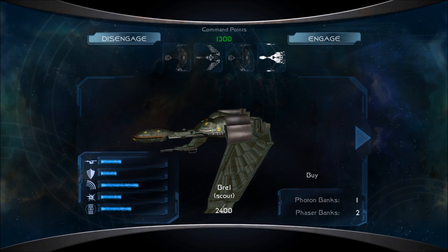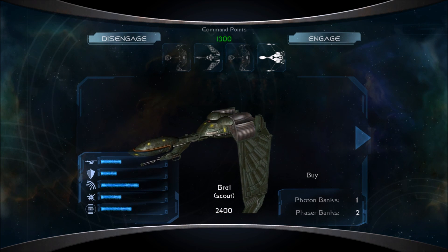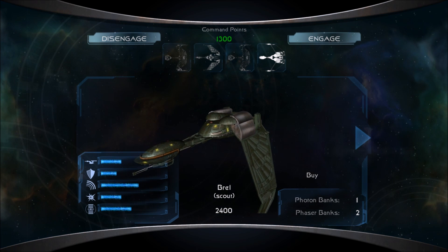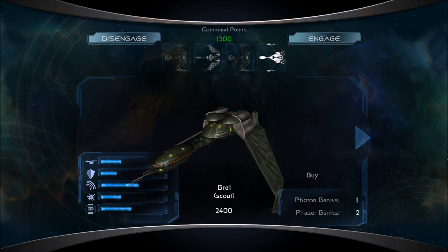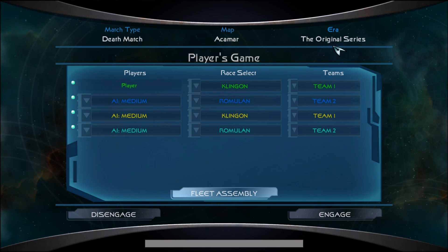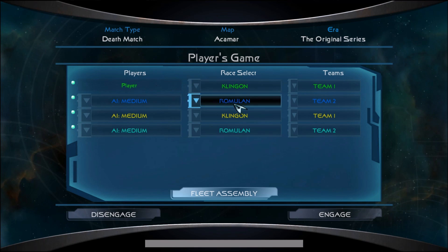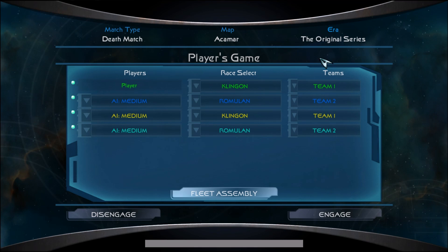Hey guys, I am FoxtrotDelta, and welcome back to some more Star Trek Legacy. Today we have two D3s, one Kvort and one Brel, and we will take this Klingon fleet of ours and be battling the Romulans at Ackmar. All the AI is on medium — not going to give anyone a distinct advantage over the other. I give us 15,000 command points and there are also 5 respawns.